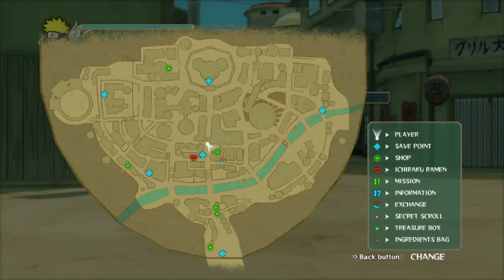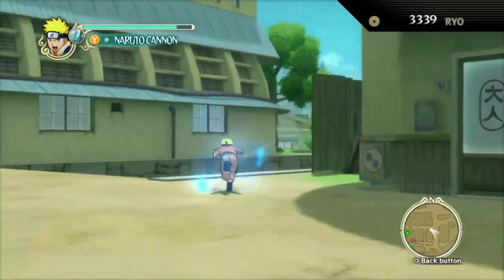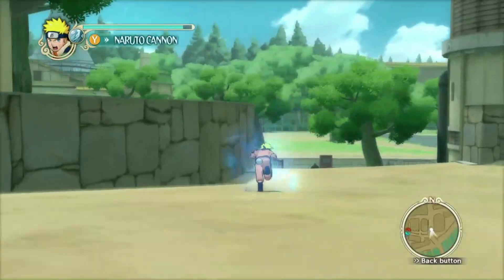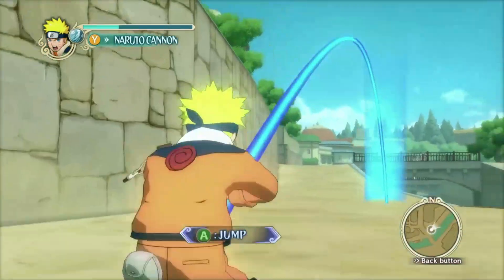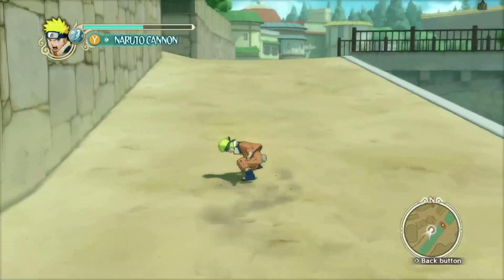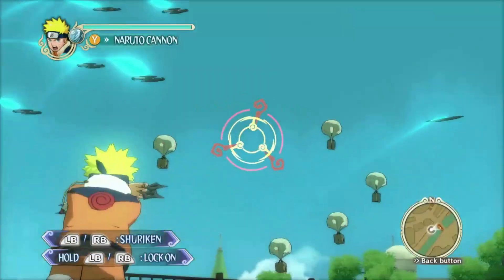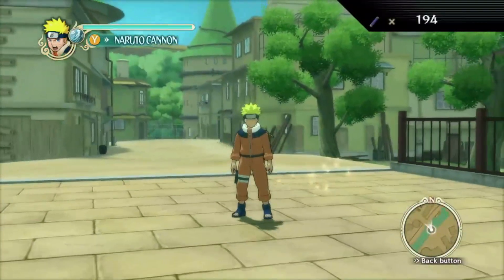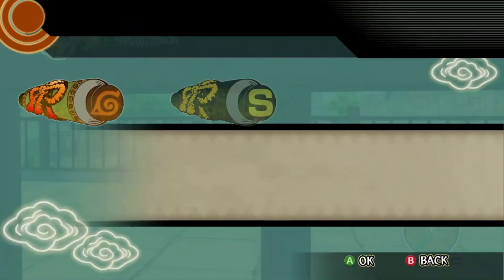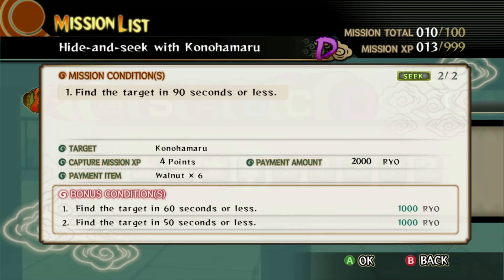There's a little bit by the lake, so let's go grab that real fast. I might just do some Naruto cannons. Pressed the wrong button, but it's over here. Yep, there we go. Okay, got a good amount. Alright, so let's continue the story. I'm curious how many I need now — find the target in under 60 seconds, find the target under 50 — yeah, I'll do that off screen.